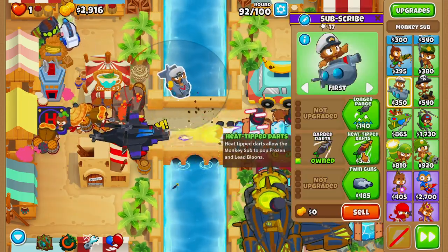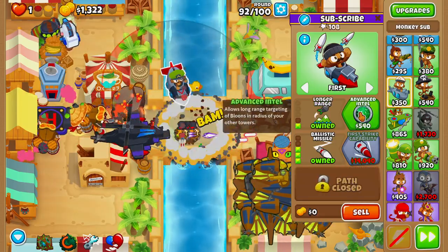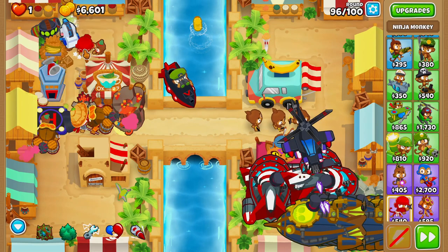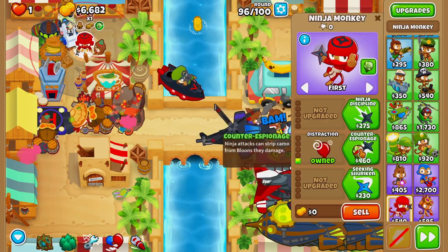Next we'll grab ourselves a monkey sub, upgrading it up to barb darts, heat tip darts, ballistic missile, longer range, and advanced intel on round 95. Then we'll buy first strike.